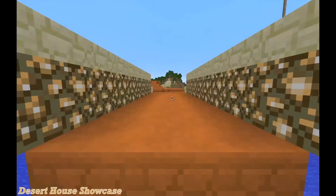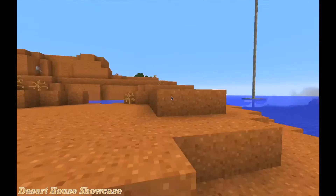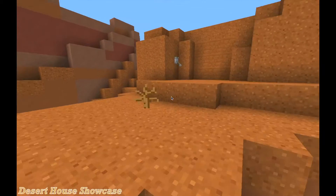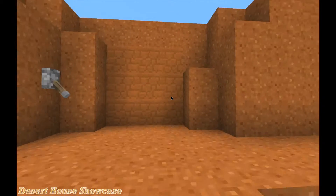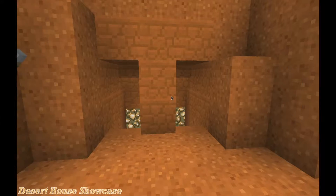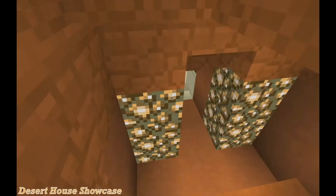We go up and over the bridge to the second house, which is kind of hidden — if you're just flying by or running past you won't actually see it. This is one of the very first sticky piston doors I ever made with my own design. You just click the lever and it opens up on both sides; they both lead to the same place so you can go down either side.